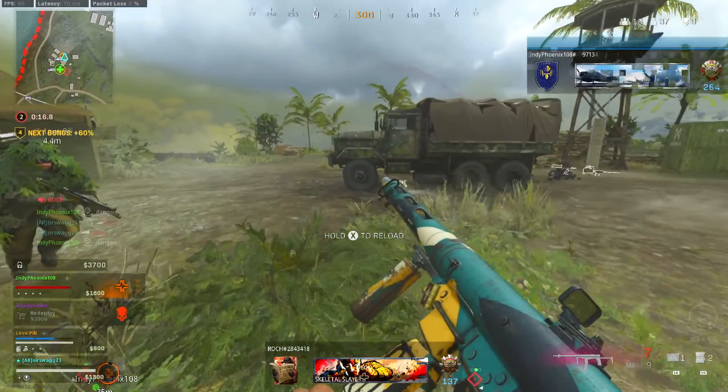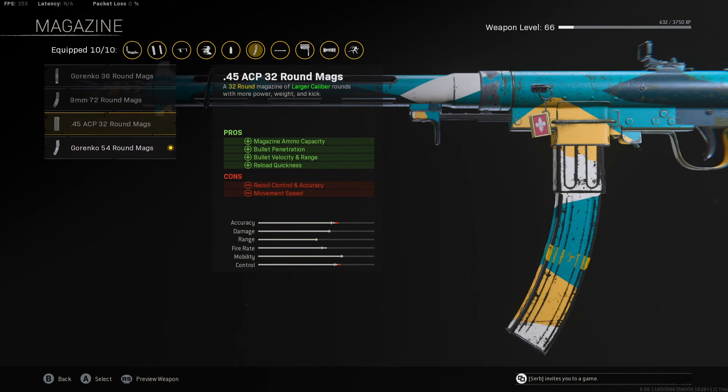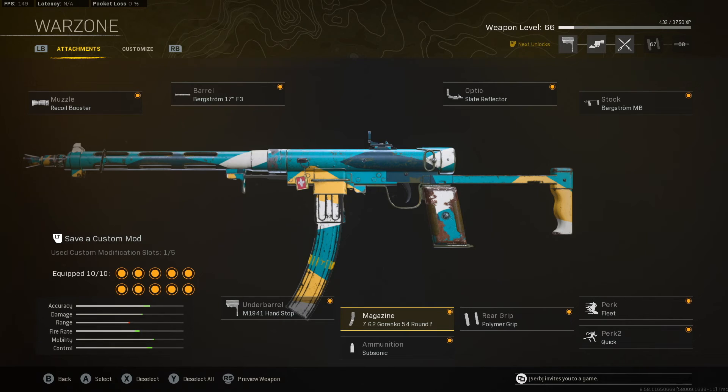For the class setup: the Recoil Booster gets our fire rate up to 600 rounds per minute, because the Garenko ammo does not increase fire rate — it's the base ammo in this weapon. The 36-round mag kills in 500 milliseconds because it increases torso damage, where chest and stomach shot damage is 50 a shot — which is just ridiculous. The 54-round mag increases headshot damage instead of torso, so it's a higher skill requirement, but gives much better damage per mag making it super viable in quads. If you get one headshot — 75 damage — your TTK goes to 500 milliseconds just like the 36-round one. The rest of the setup is geared towards accuracy: Handstop, Polymer Grip, Slate Reflector, Fleeting, and Quick. I felt like I could use this weapon out to 40 meters and it still felt like it was killing really quickly.